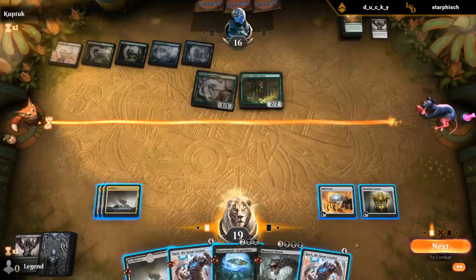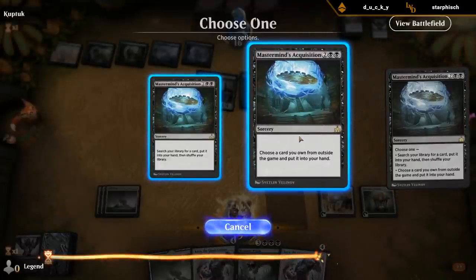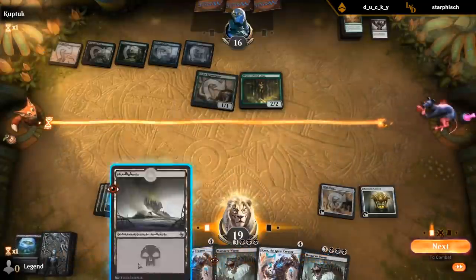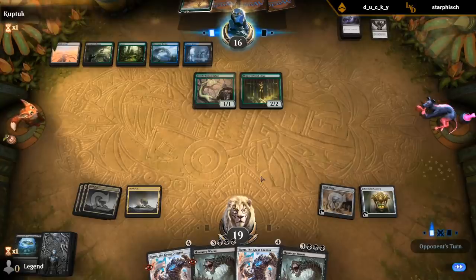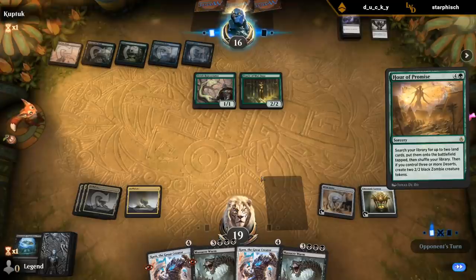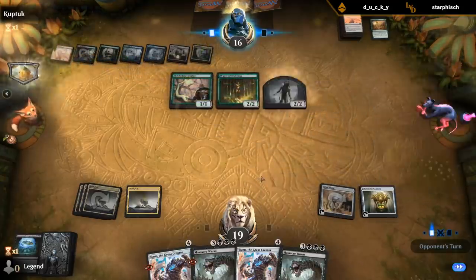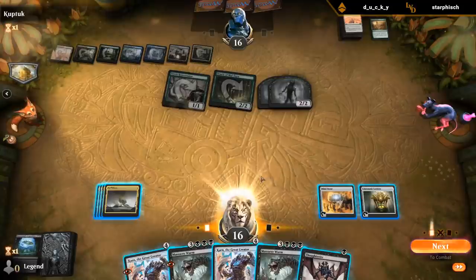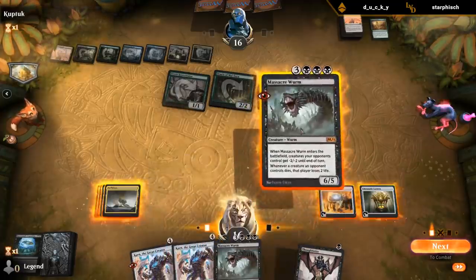Wait one turn, let them go crazy with Oracle. Get another Worm, and then we'll go back-to-back Worms. Seems better than Plague. Another field on top of their deck — let's see if they play it. Opponent I think declined to play the Field on top of their deck, knowing about the Massacre Worm. I've got multiple Worms here, so I think I'm okay playing one.